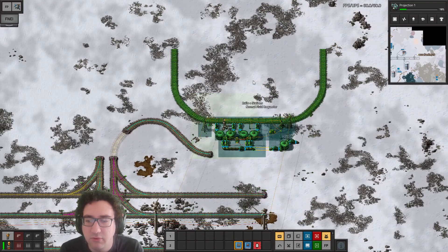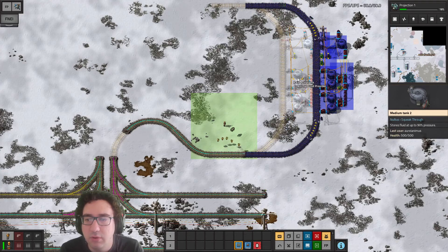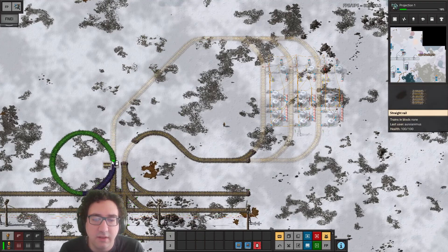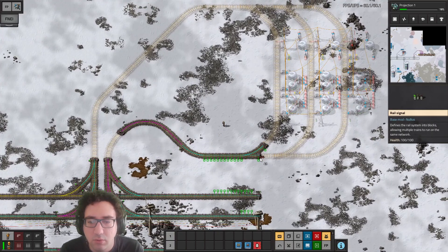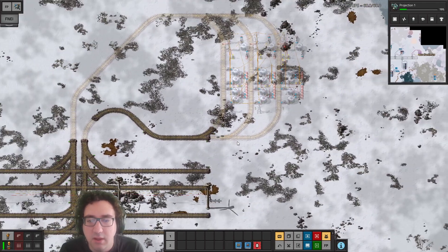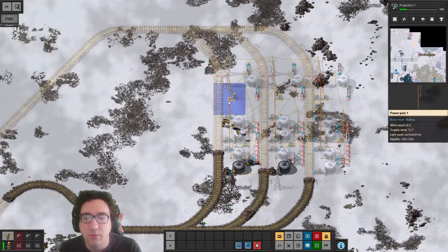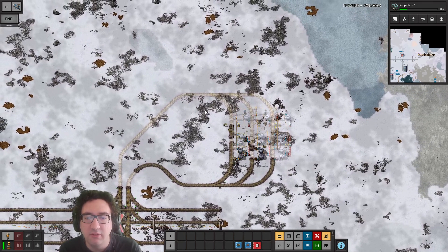The other way around — a normal fluid requester, yeah — one, two, and then a normal fluid provider. We're going to bring this in, we're going to set some rail stops, and we're going to put down as much as we can of this. We might just want to start this up and grab a little bit of methane from here.